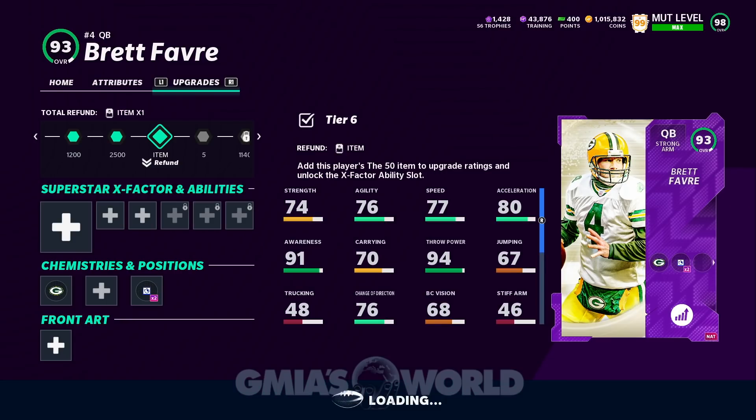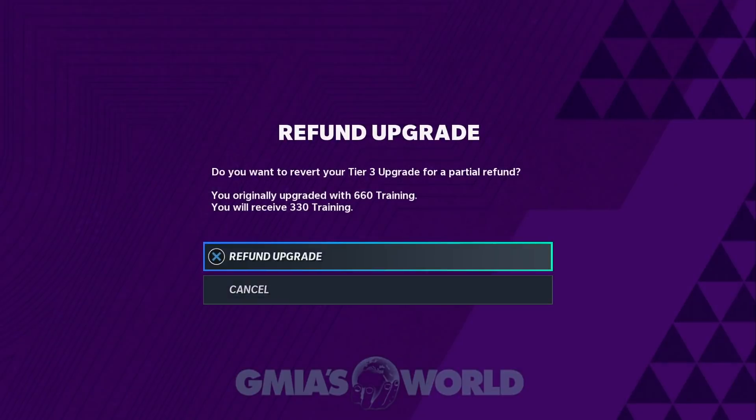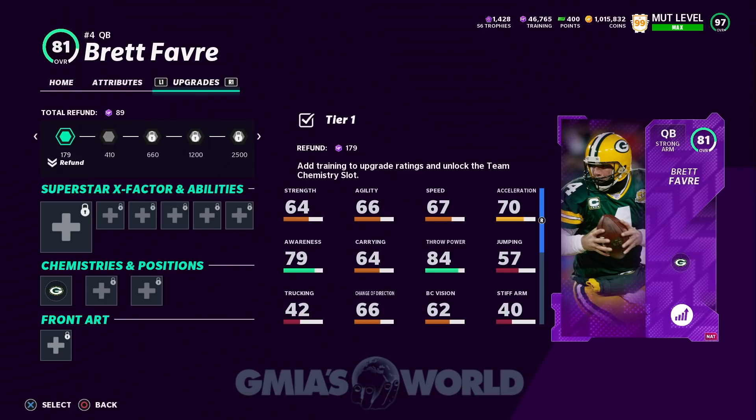As we rage sell Brett Favre — this felt so good, bro. I've been trying to get rid of him for a while, but it's kind of weird because when I actually used the card I just bought and I was looking at that dude — he is garbage. That card is absolute trash.